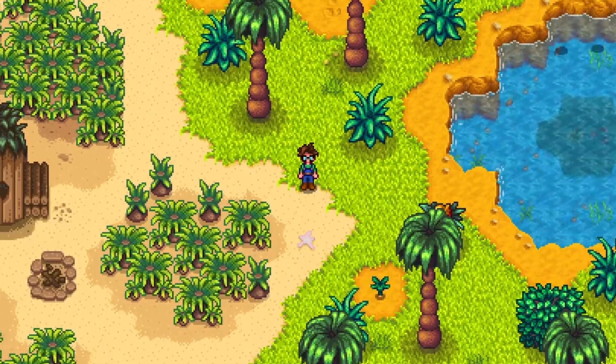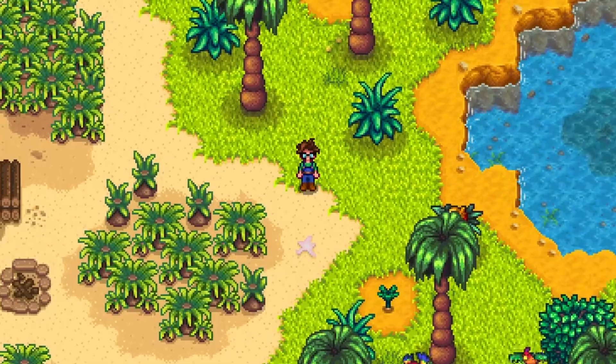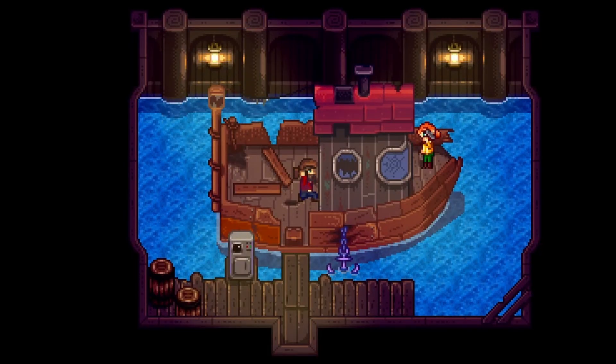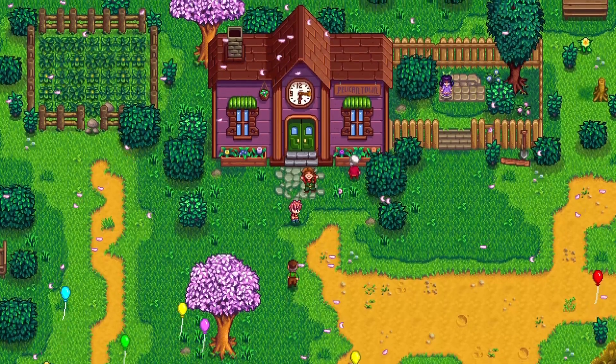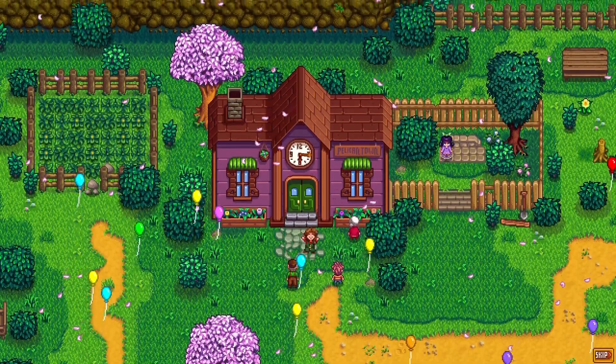Unlocking Ginger Island is an extremely useful part of the game, as the massive amount of new farm space and new mines can make progressing even easier. Ginger Island is accessed after completing the boat in the back of Willy's shop. You will be able to start the quest to repair this boat and unlock Ginger Island the day after you get the cutscene for completing the community center or Jojo Mart.